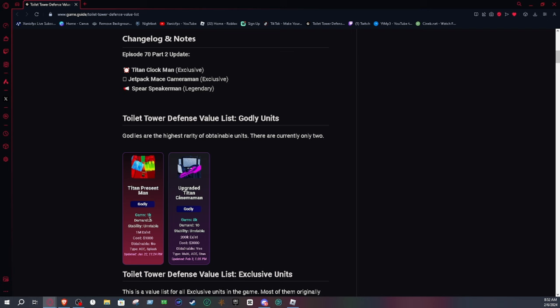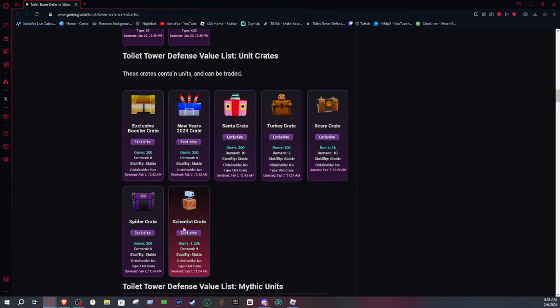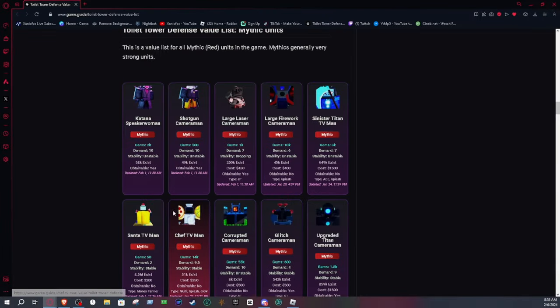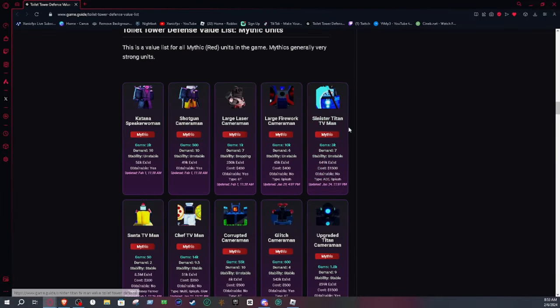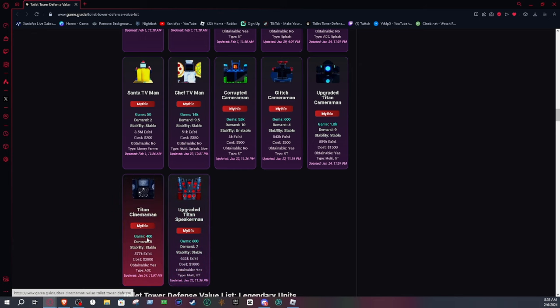The website tells you the prices of items value-wise, whether they're obtainable, how much they cost, how many exist, whether the value is stable, the demand, and how much they're worth gem-wise. A lot of people get confused — something they think is worth 10,000 is actually 1,000. UTC has dropped to 8,000. You can see values for engineers at 20k, crate values, and more. Use this website so you don't get scammed.